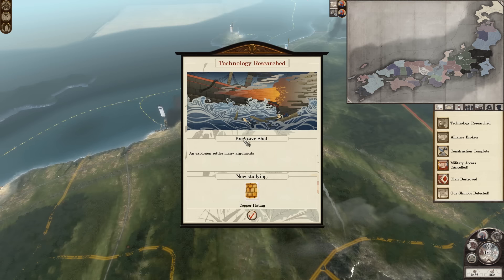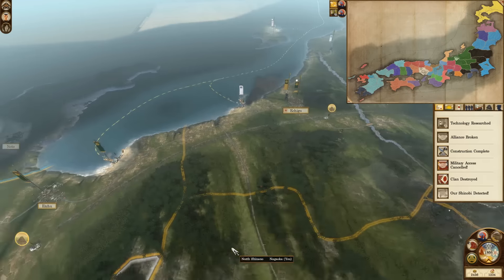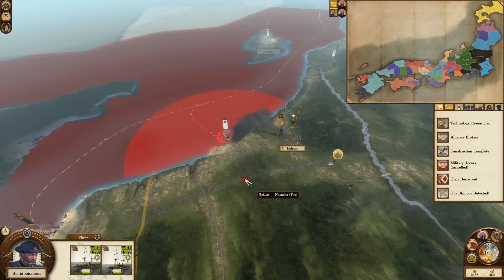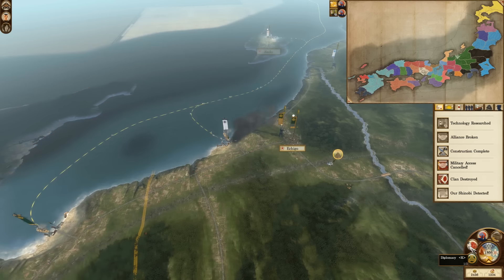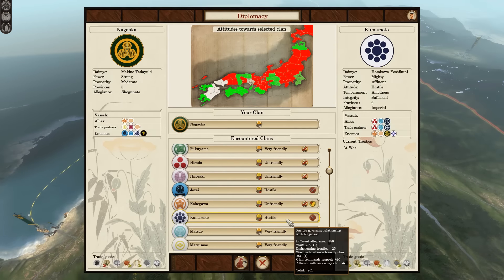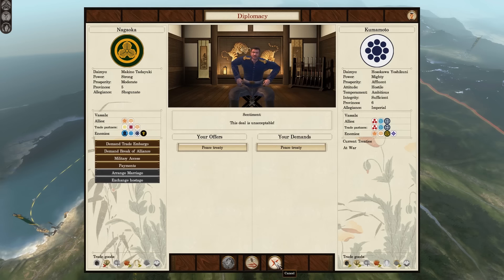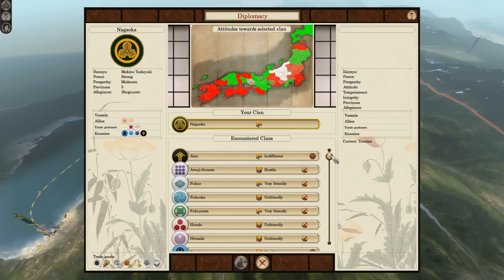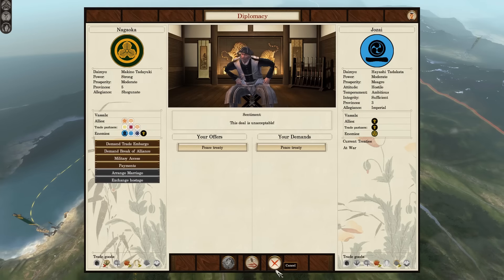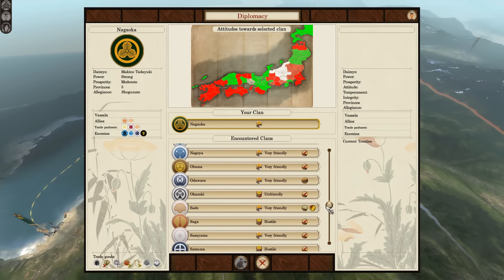We've just researched an explosive shell — oh my god, that's too perfect. Now we can easily break the blockade of the port, as long as the Kudamoto do not have the explosive shell. When I'm really thinking about it, we are at war with a lot of people. The Kumamoto chief among them is a pain in my ass. Let's request peace — unacceptable. The Jozai — no. I think the only ones that want a peace, even marginally so, is the Morioka.